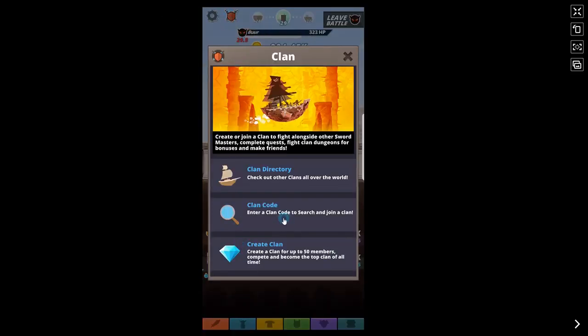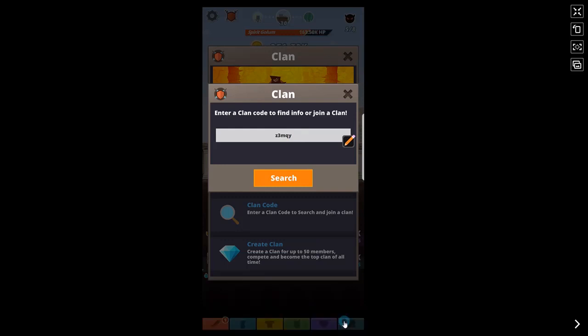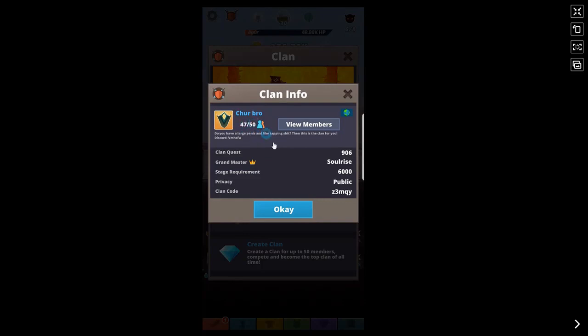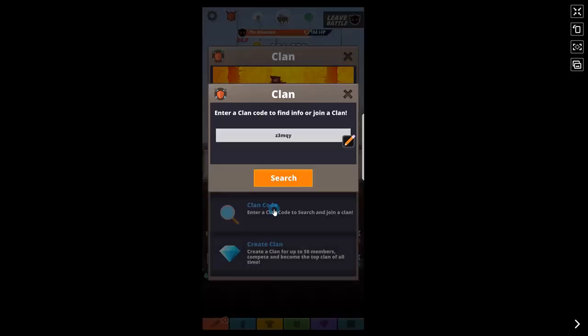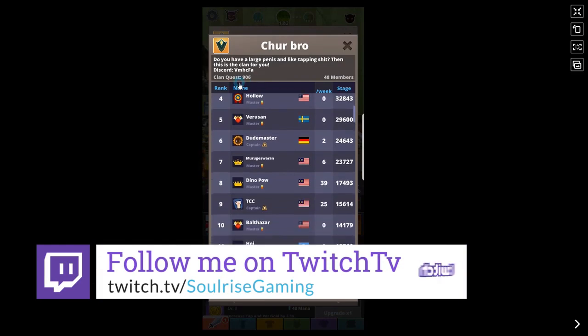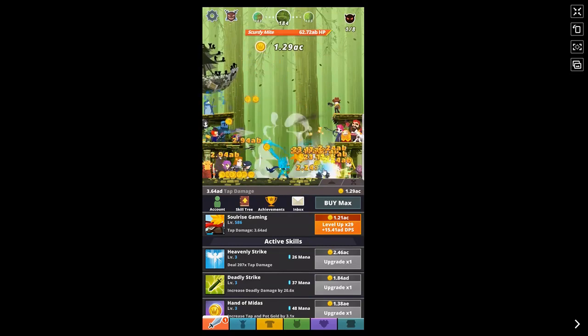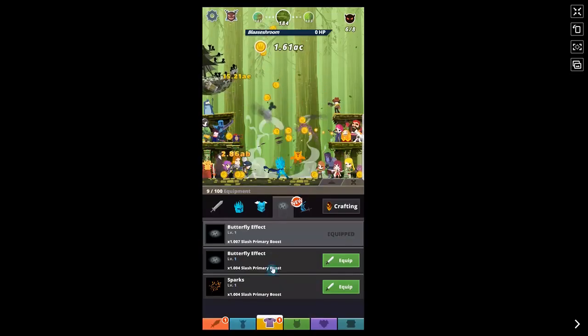I'll put my clan code in the description — you're welcome to join, but I will kick you if you're not active or not doing clan quests. You need to be a core member of the team. My clan is stage 906 and you can see the progress it gives you — in just 10 minutes I've gone through about 100 stages. The power boost from a high-level clan is definitely worth it.